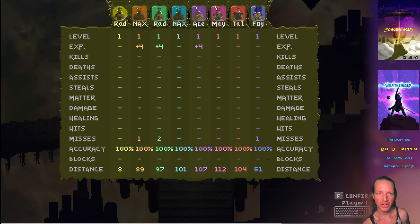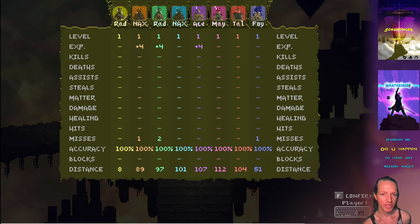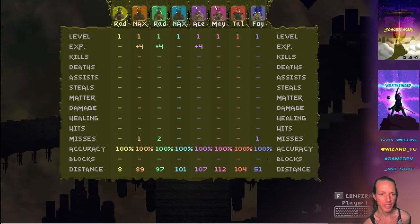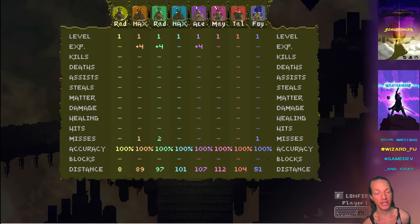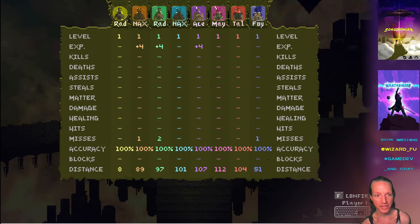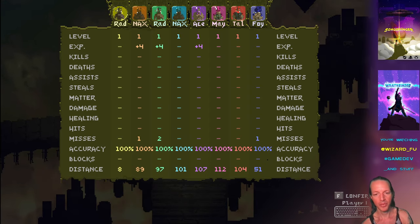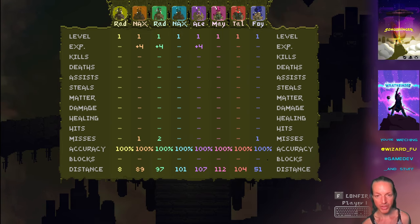One little change here is we've got a new stats menu. At the end of each match, it'll break down all these different new things. We've got hits, misses, your accuracy, how many shield blocks you had, and even the distance that you ran during that match, and even healing. That's in addition to all the stats we had before. If I had let this match run, we would have seen a lot more numbers appear on this screen, so we'll just skip this for now.